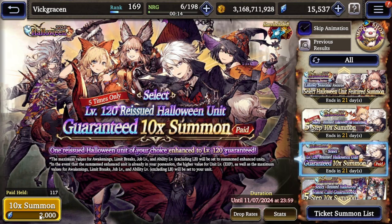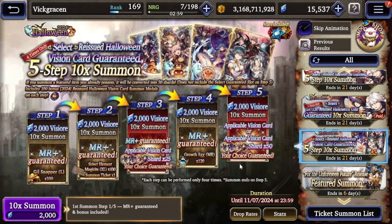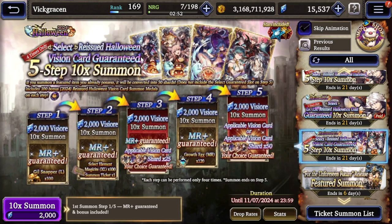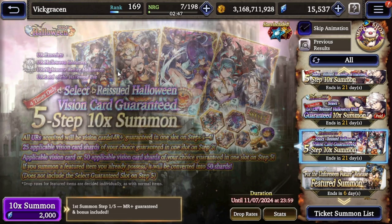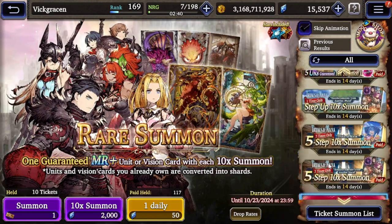You can do a paid summon - you can use 2,000 paid viz and get any of the Halloween units except for Aliyah, and they'll be at level 120. As for the VC rerun, same thing with the unit - you can do the 10,000 free viz and then get a guaranteed VC. Really good VCs in my opinion are the Lucio VC and the Halloween Lucia. I think those are really good, and I believe that's gonna be it for the banners.